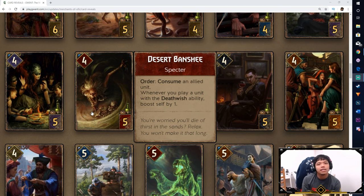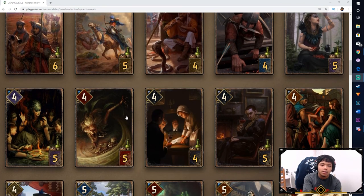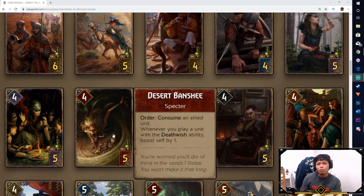Next we got the Desert Banshee — a Deathwish engine where every time you play a Deathwish card, this card gets boosted by 1. On Order, you can consume allied units. This is solid support for Deathwish Monsters. But with the lesson learned from Caravan Guard, you don't want to make a card too powerful or it'll get hit hard. Still, being able to consume a unit and getting additional power whenever you play a Deathwish card is actually pretty good. It is 6 cost so not targetable by Portal, but it's cool to see a boost engine for Deathwish.